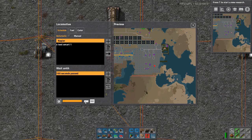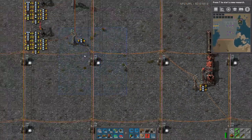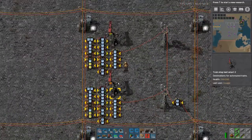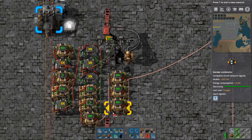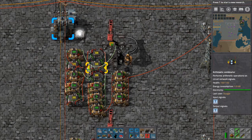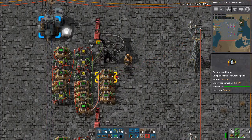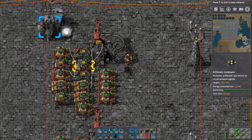0 seconds passed — I meant for that to be a lot of seconds, so that it would stay activated here. So you can see now that in this train it says "test smart." Now I'm going to reset this system here. Just know that it doesn't matter much. Now this is an empty system — there's nothing in it except for the train ID.